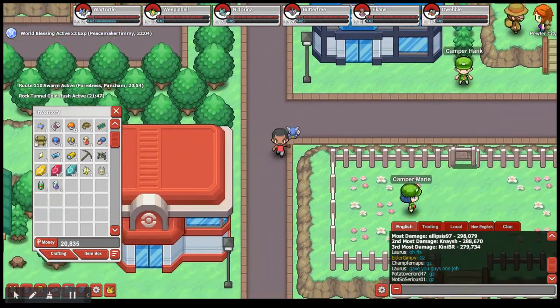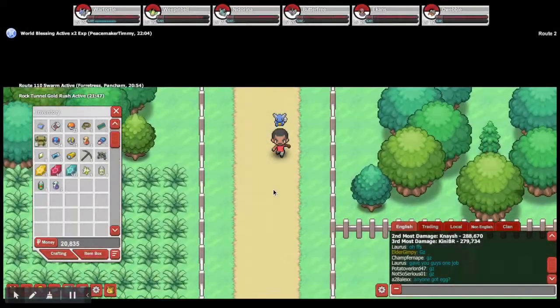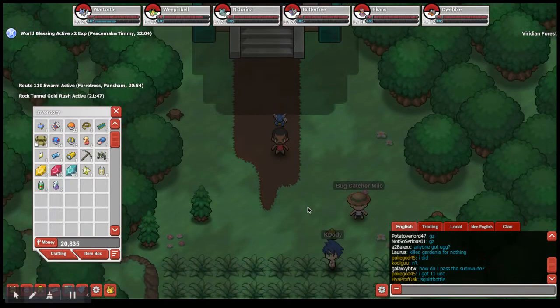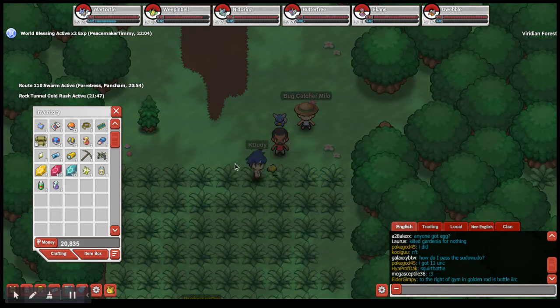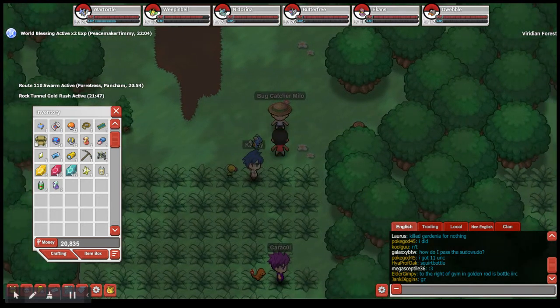Now I'm going to show you another quest in Viridian Forest. Go left out of Mount Moon and follow Route 3 back to Pewter City. In Viridian Forest, go right and stay against the inside trees. Follow the path — make lefts, go down, another left, go up, then left again. It's basically a serpentine snake pattern: down, up, down, up.